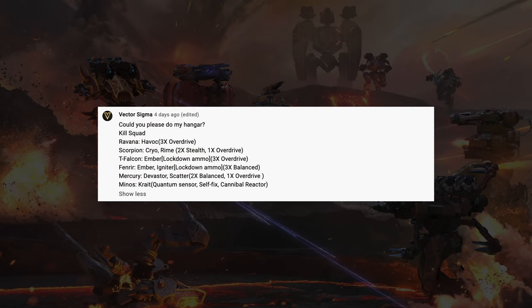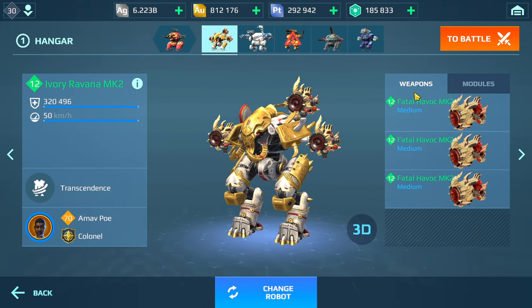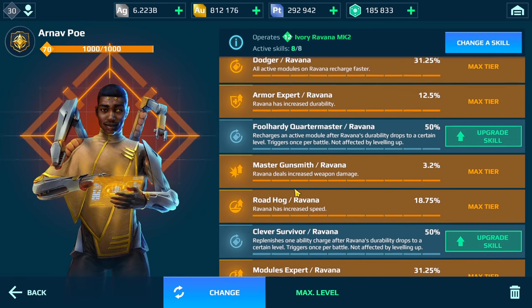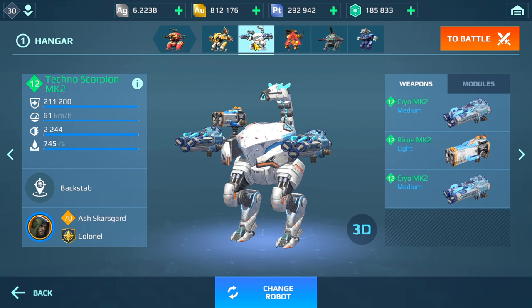Let's take a look at the next Dream Hanger here, coming from Vector. Vector is calling this the Kill Squad Dream Hanger, with the Ravana, Scorpion, T-Falcon, Fenrir, Mercury, and the Titan Minos. We do have the Ravana here with Fatal Havocs — I have Overdrive, Advanced Repair. This is a really powerful build. I have run this numerous times during live streams, even with Igniters last week — definitely check that out.